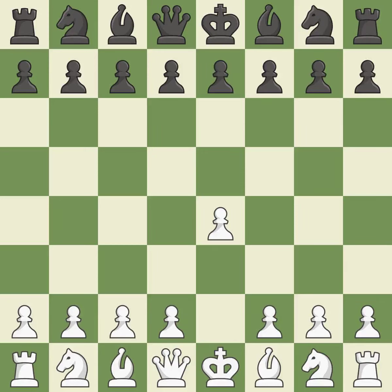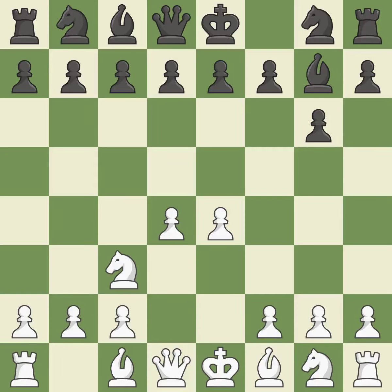Sharp games are frequently the result of starting with the king's pawn, since it dominates the center and frees up the bishop and queen on the light squares. The Modern Defense plays G6 to fianchetto the dark-squared bishop on G7, where it will attack the center from the long diagonal. D4 assumes complete control of the center and makes room for additional growth. The fianchetto move Bg7 places the bishop on the long diagonal. Nc3 defends the E4 pawn and puts more pressure on the D5 square.